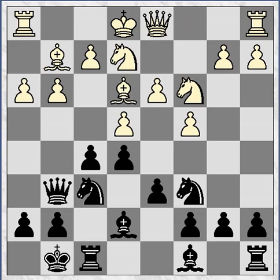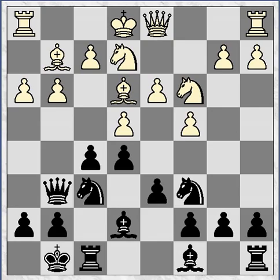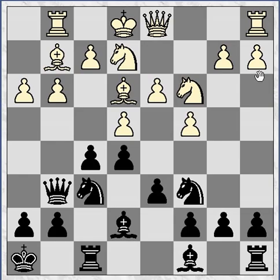Instead, he played bishop to e3. After queen to g6, he has a slight problem with where to put his king. If he castles kingside now, I play f4, which is very good for me after taking on h3. And if he ever castles queenside, his king looks a little insecure over there. So immediately he has to deal with my threat of f4 — he played rook to g1. I played the useful prophylactic move king to h8, removing the king from the b3-g8 diagonal, which can be quite annoying.